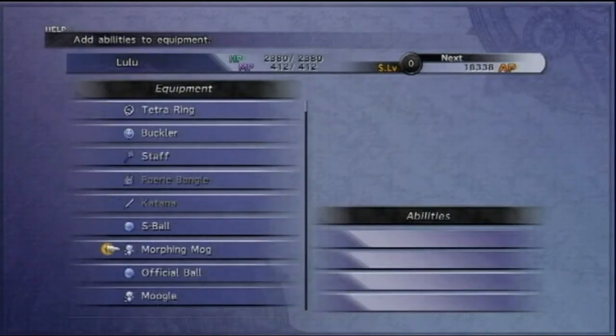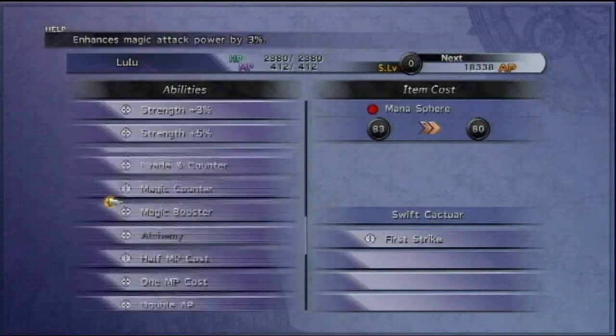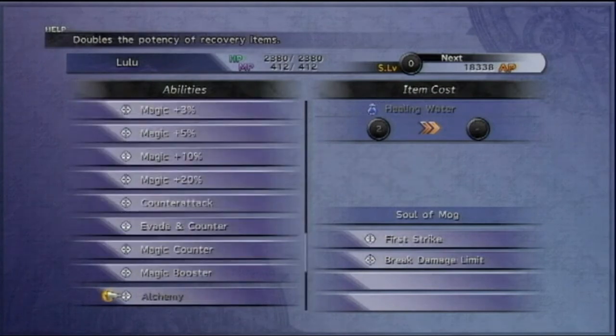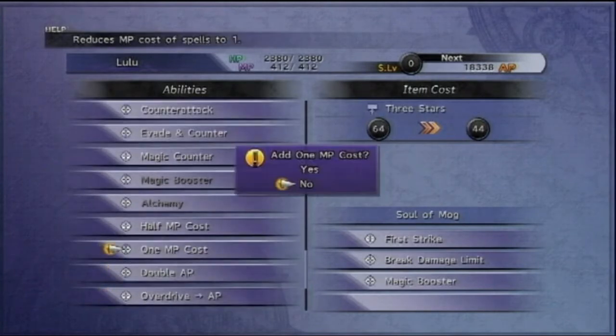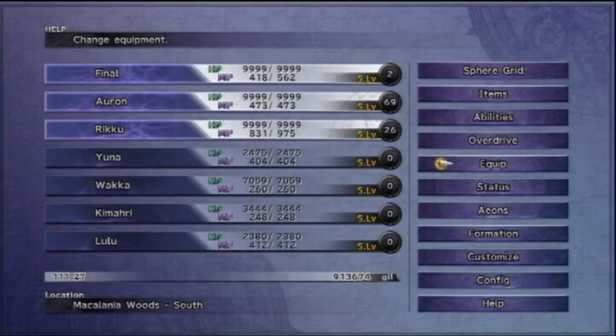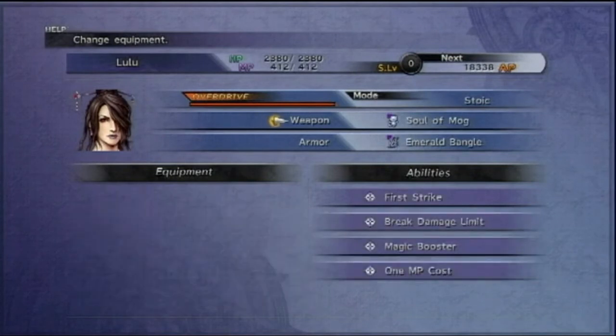There you go — you don't have to dodge 200 lightning bolts. I made this in about half an hour to get all 60 dark matters from the arena, but it depends on your luck with the drop rate. Anyway, hope this helped you out — I'm Final and I'm out!